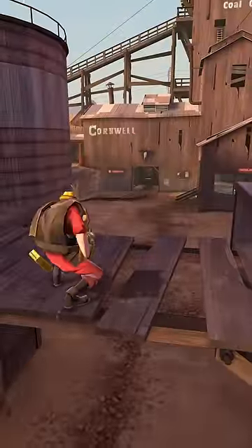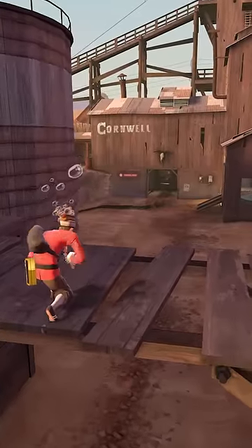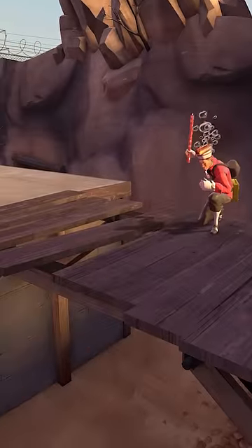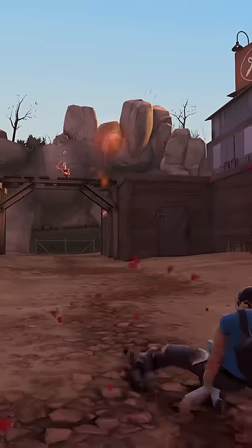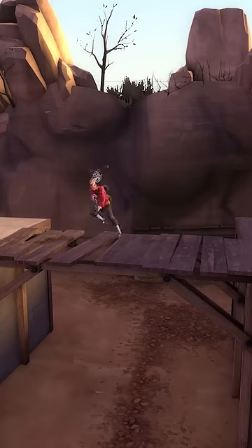If you stand on this bridge on Dust Bowl and shoot a Sticky Bomb, Bobble, Milk, Jurati, or Cleaver, it just bounces off. The funny part is you can actually hit enemies with these reflected projectiles, and to top it off it sounds like concrete when you walk over it instead of wood.